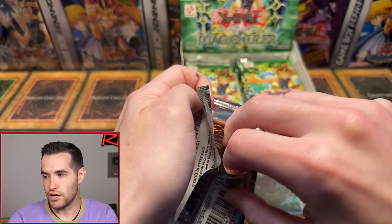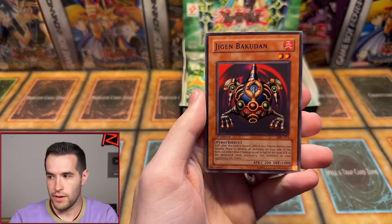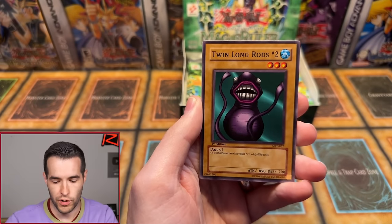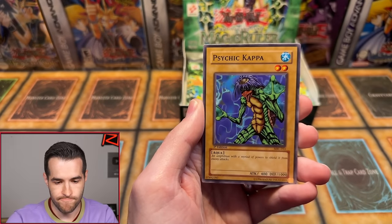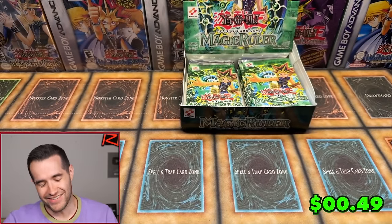Derrick's in again. We've opened ten packs so far, we have three foils. Flash Assailant, Turtle Oath, Twin Long Rods, High Tide Ocean, Boar Soldier, Hamburglar Recipe, Psychicaba — here we go — Mother Grizzly. Derrick, come on — we've got to get something for Derrick eventually. You will be getting some bonuses, Derrick, because 0 for 3 hurts. It hurts a lot.